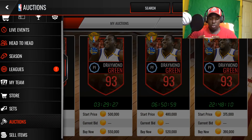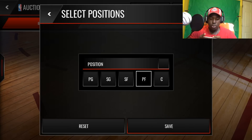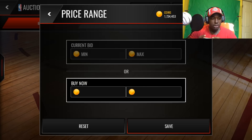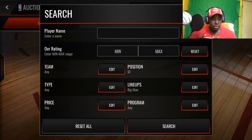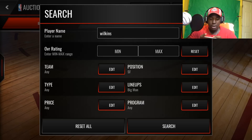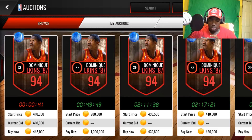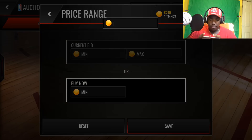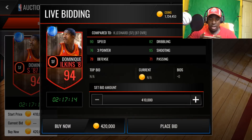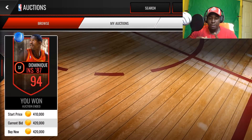Now we're going to be upgrading his big man small forward and center. So let's hop on to the big man. Who was I looking at for the small forward? This guy is a beast - I used to have this dude on my main account a while back. We're going to get the 94 overall Dominique Wilkins. I can get him for around 425K. 420K - 90 speed, 95 shooting. That's a really great card.